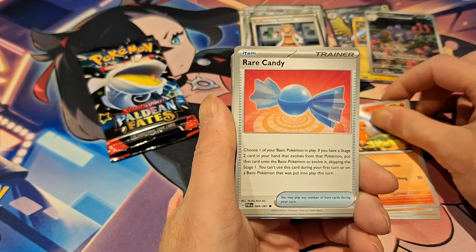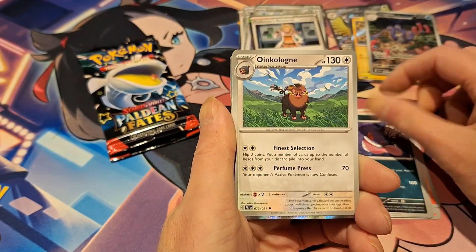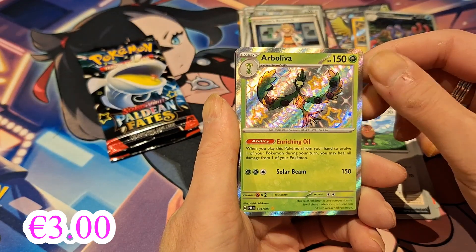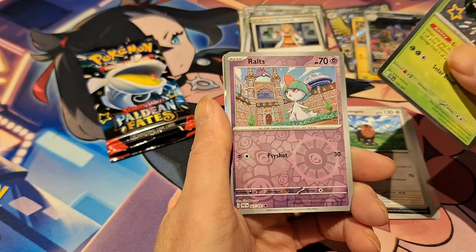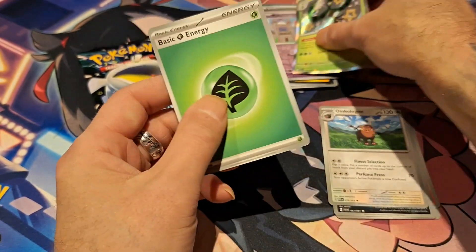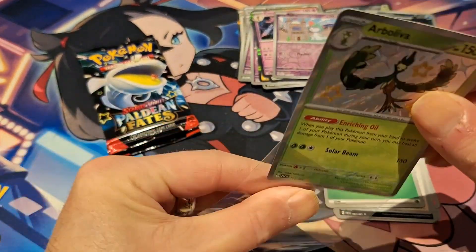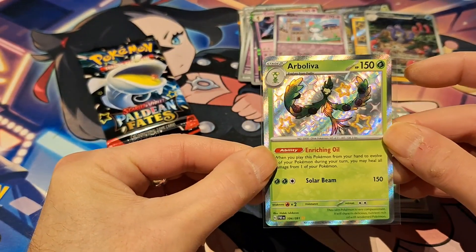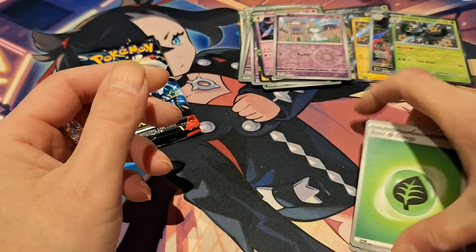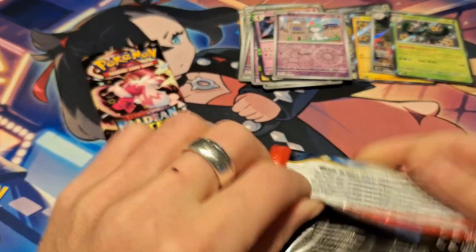I have a Charmander, Rare Candy, Subet, Gengar, Uncle Lounge. We have a Shiny Arbolivia — alright, that's nice. Then we have a Ralts Reverse and a Hollow — the one that I won't pronounce anymore. Let's sleeve this one up. I haven't seen this one yet. I like the green with the green too actually. So another baby shiny, very nice.